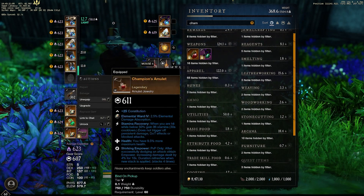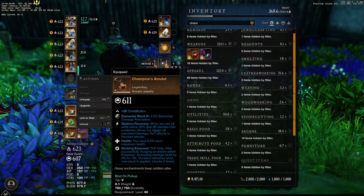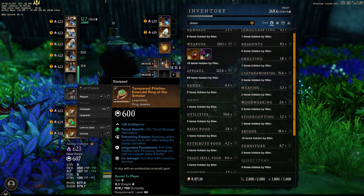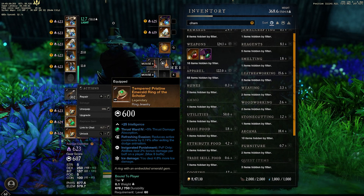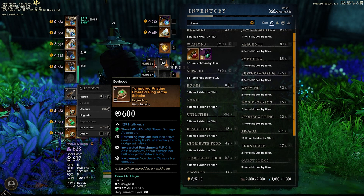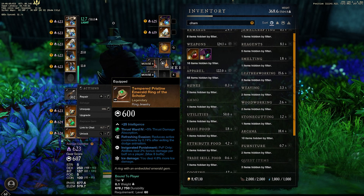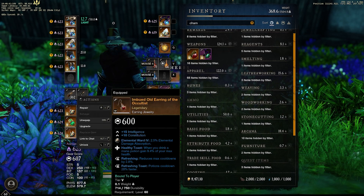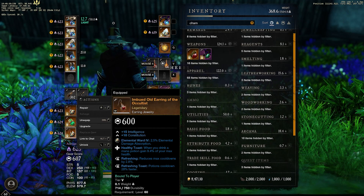For the amulet, we're using the champion's amulet with health, stamina recovery, and shirking empowerment. I'd love to replace shirking empowerment with slash or thrust protection eventually. For the ring, since we run 150+ dex we don't need hardy, so we're using an ice damage, invigorating punishment ring. Immortal empowerment is an option but with so much damage going out you can't maintain stacks, so invigorated punishment is more reliable. For the earring, we have a healthy toast and refreshing toast combo — healthy toast makes our mana pods give health every time we drink, which helps survivability against great swords.